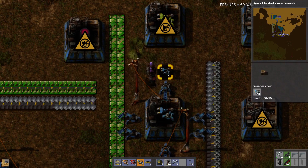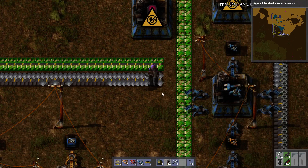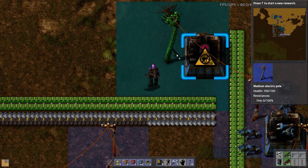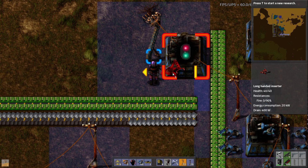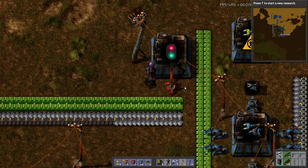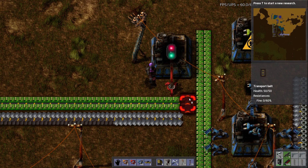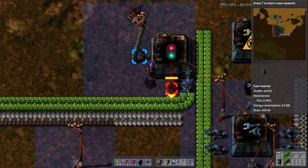Let me grab some of these fast inserters, I'll just grab those, and then I've got long-handed ones. I'm going to need some of these medium electric poles. I'm going to put that there, and I'm going to put two inserters grabbing iron and one grabbing circuits.